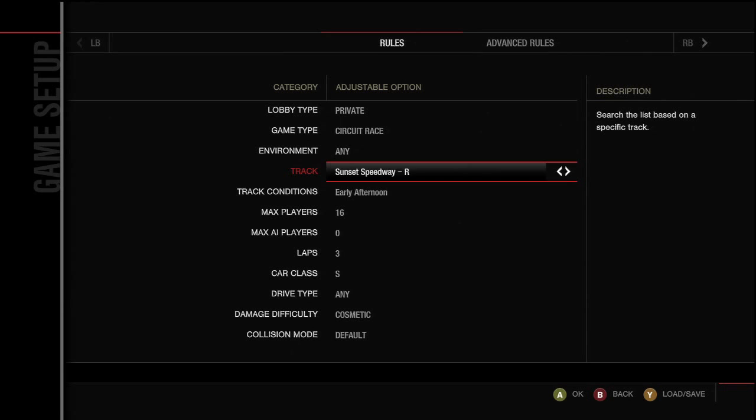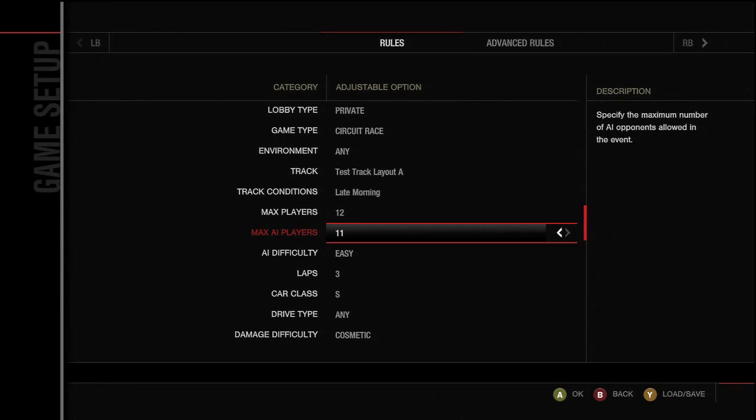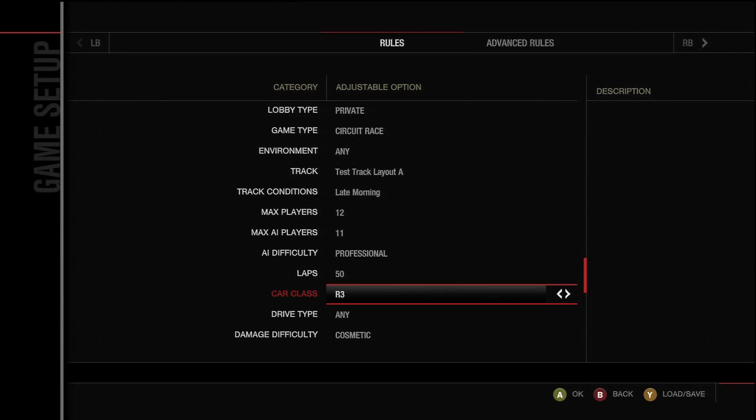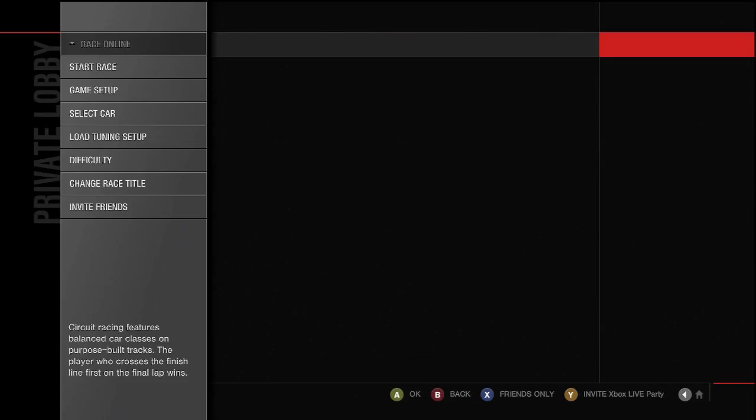Make sure that Max Players is set to about 12 and Max AI is at 11. Set the difficulty to Professional, and make sure the laps are at the maximum which is 50. Set the car class to R1. It doesn't matter about drive type; for damage I usually put cosmetic, and for collision mode I just leave that at default.